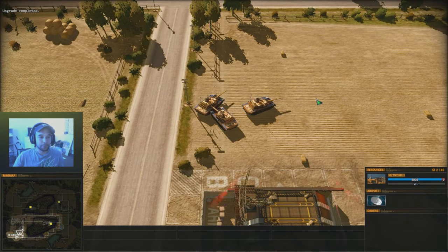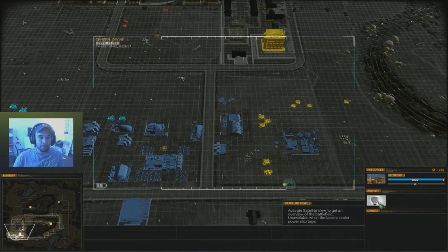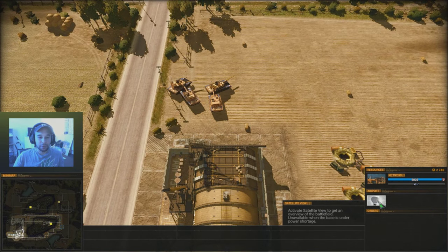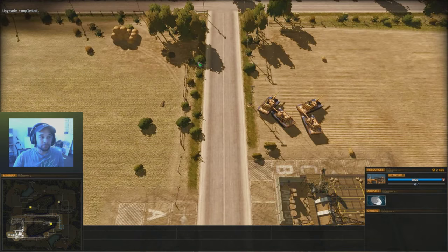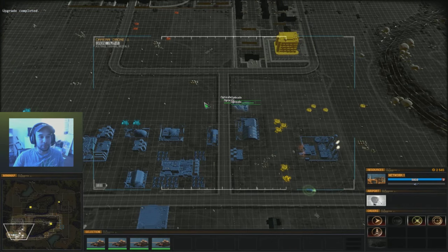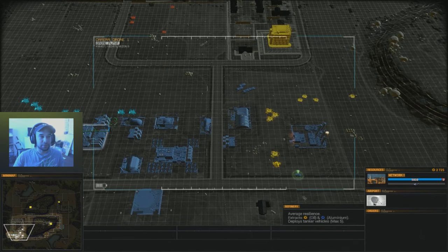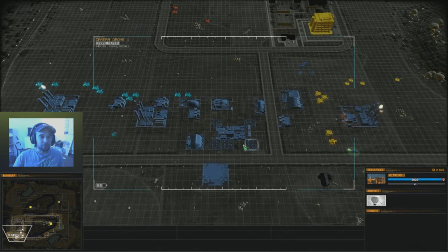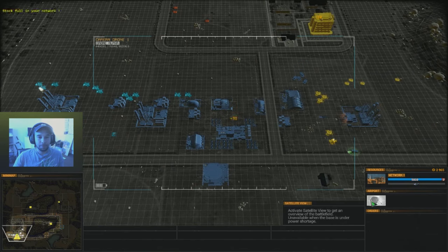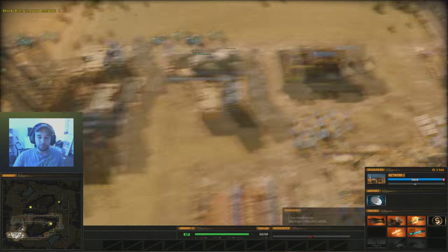That was satellite view by the way — you can click satellite view here, or use the hotkey shown when you hover over it. Satellite view is useful if you're trying to micromanage a big battle. You can select all your buildings and units, enemies show up in red, and you get a nice overview of your base. We don't tend to use it very often, but you may find you do.